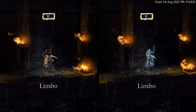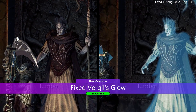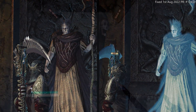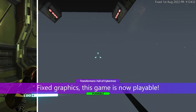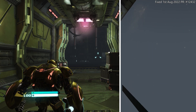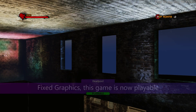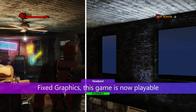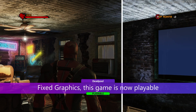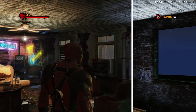Another console exclusive, Dante's Inferno, which has been playable from start to finish on RPCS3 for some time, received a minor improvement where Virgil's glow was not rendered correctly. Transformers: Fall of Cybertron received graphical improvements and is now considered playable, but there's no reason to emulate this title since it's available for PC. Deadpool is also now rendered correctly — this game also has a PC version, but it was removed from digital stores some time ago, so there's no longer a legitimate way to play it unless you bought it before it was removed.